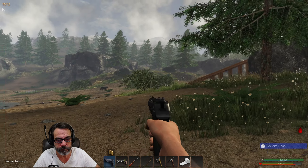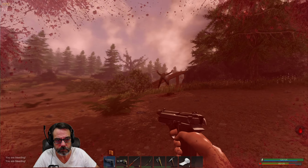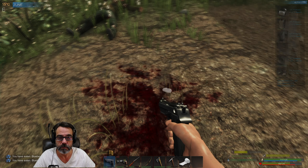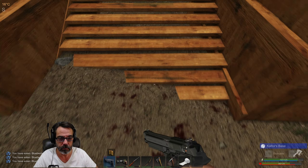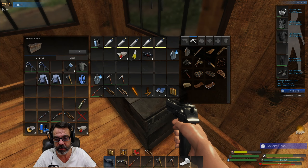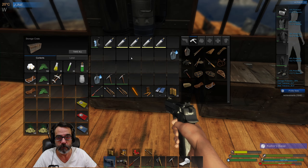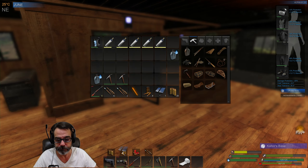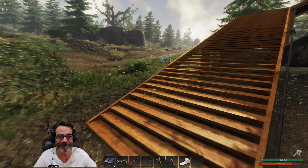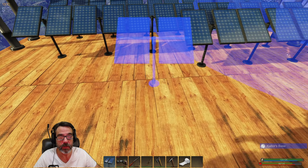Another 7.62 round there. Casings away, weapons parts, oil. Alright, we gotta go put this panel up. Yeah, it's gonna clear up today, which is fine — we still gotta get our pearls.